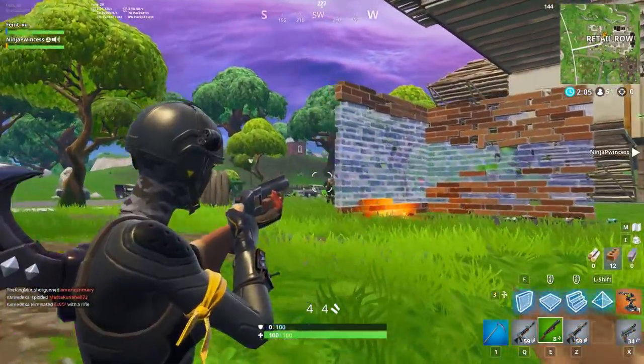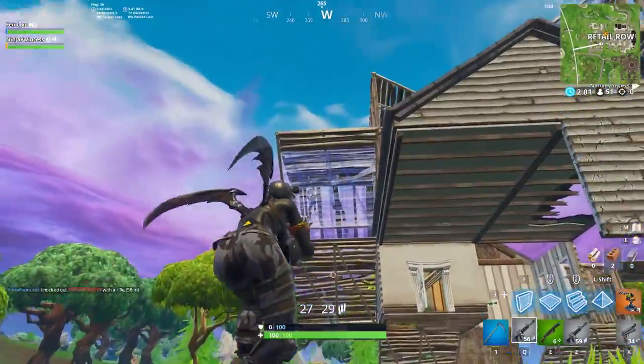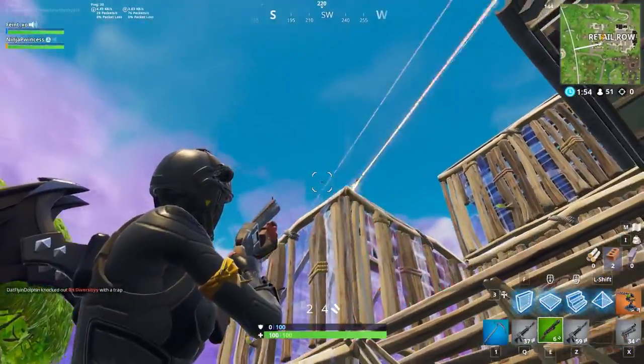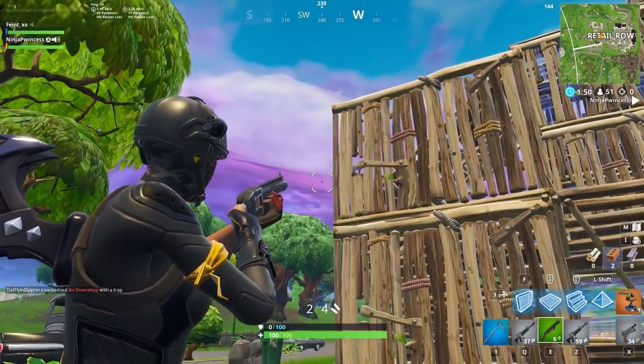For build battles and fights between players at different heights, crosshair placement is more about predicting where your opponent is going to be and holding that angle with your crosshair. This requires you to get into build fights and learn how and where players are most likely going to challenge high ground, or if you're playing low ground, where they will peak from above.